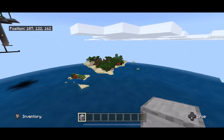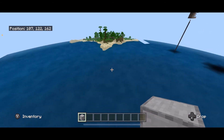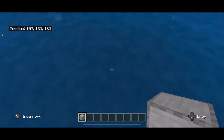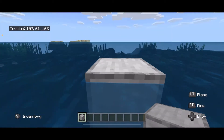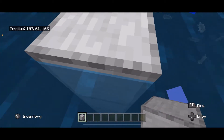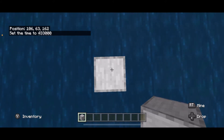To build this farm, find an area of open ocean and try to be about 60 blocks away from land. Swim to the bottom of the ocean and build a platform up to the surface. From there, build all the way up to y-coordinate 125.